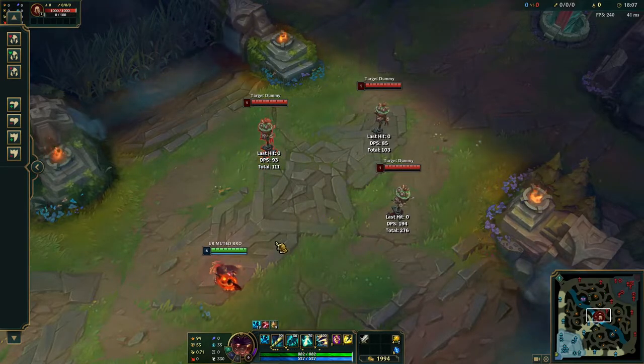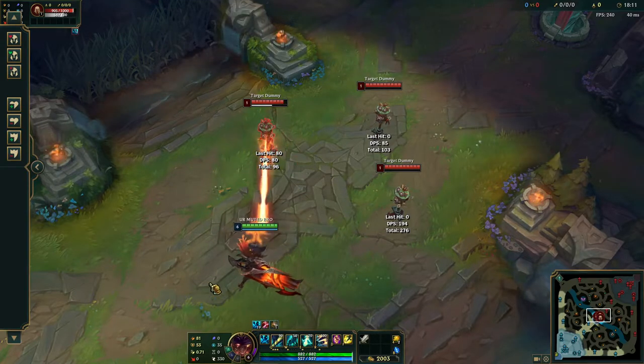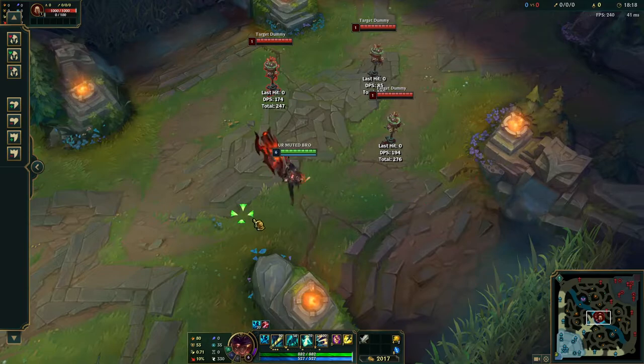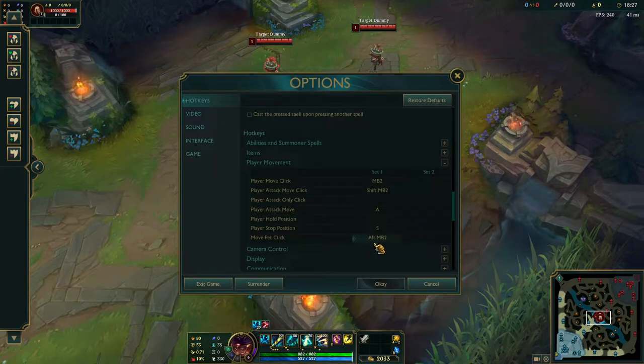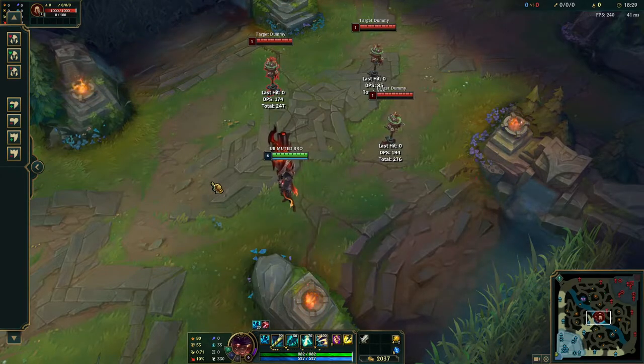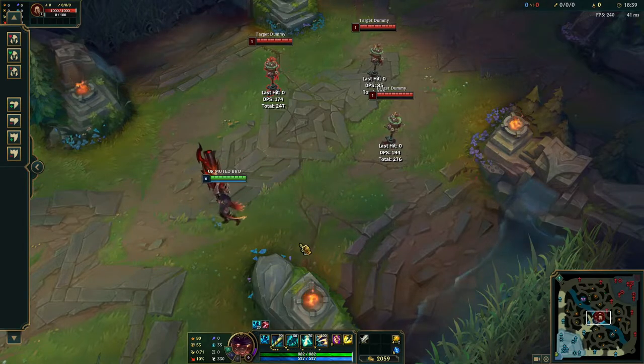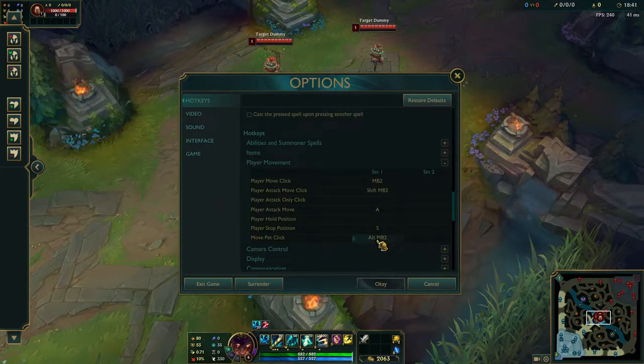With attack move you don't have to directly click on the champion, which is useful especially on moving targets that are hard to click. You just click around them and it makes it easier. Then you have your stop position — I'd leave it at S, it's pretty standard. Pet move and pet click is for champions with controllable pets like Annie's bear or Yorick.